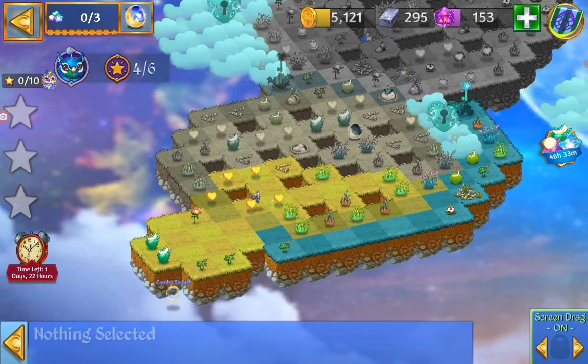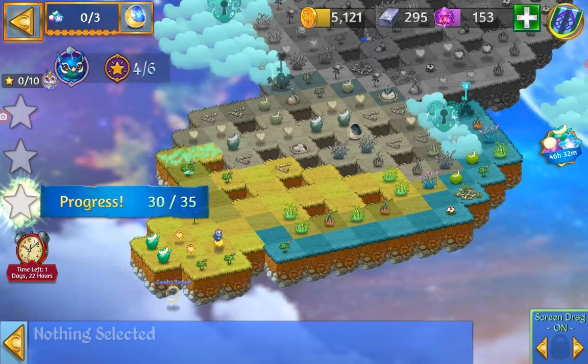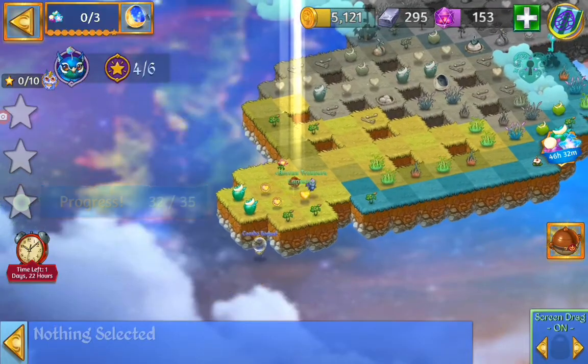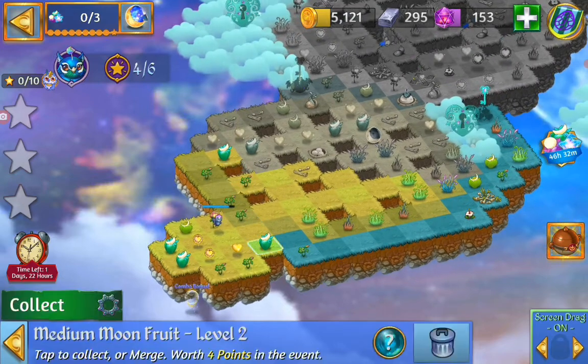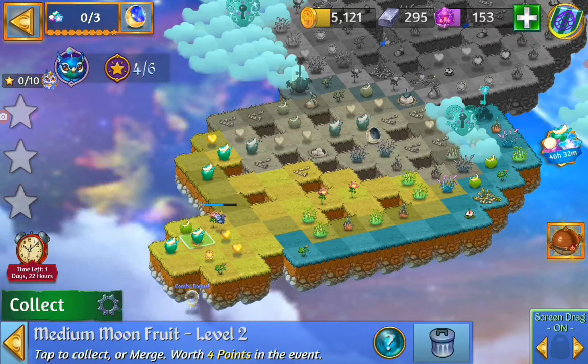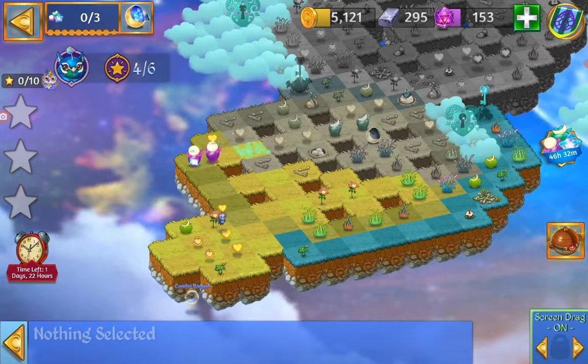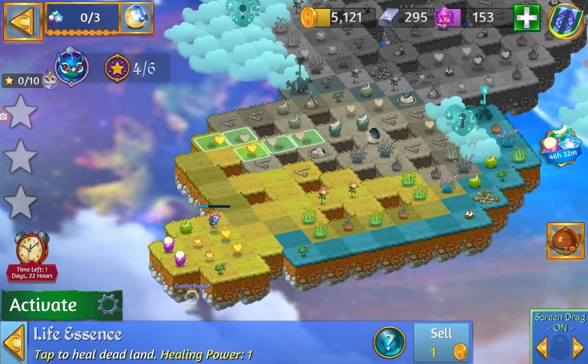I didn't mean to drag the dragon — I wanted the life essence. So if I merge here, I'm gonna do the emerald grass and the other grass, and we got the secret capsule. Let's do the sprouts and then we can line up for a fire merge with a medium moon fruit. I'm gonna move those out of the way and get ourselves a merge with the life essence.